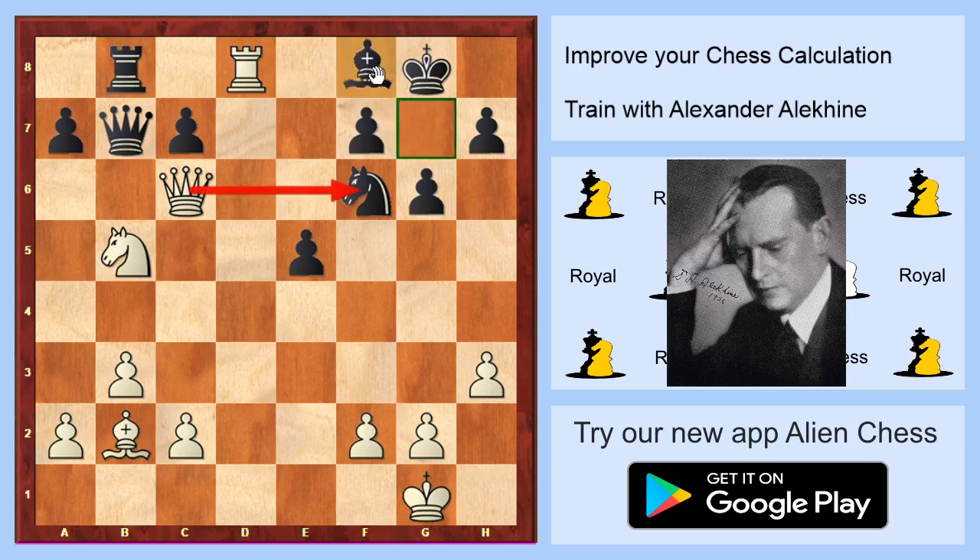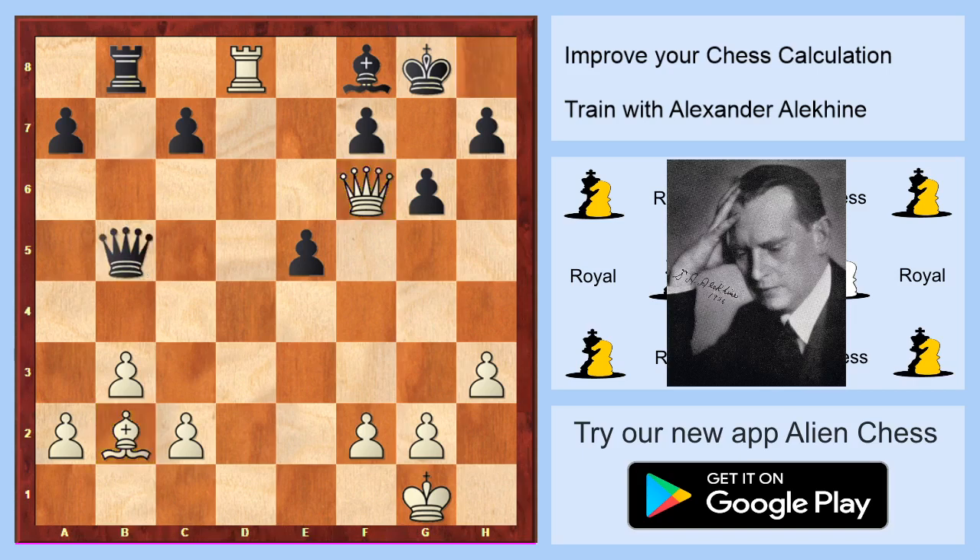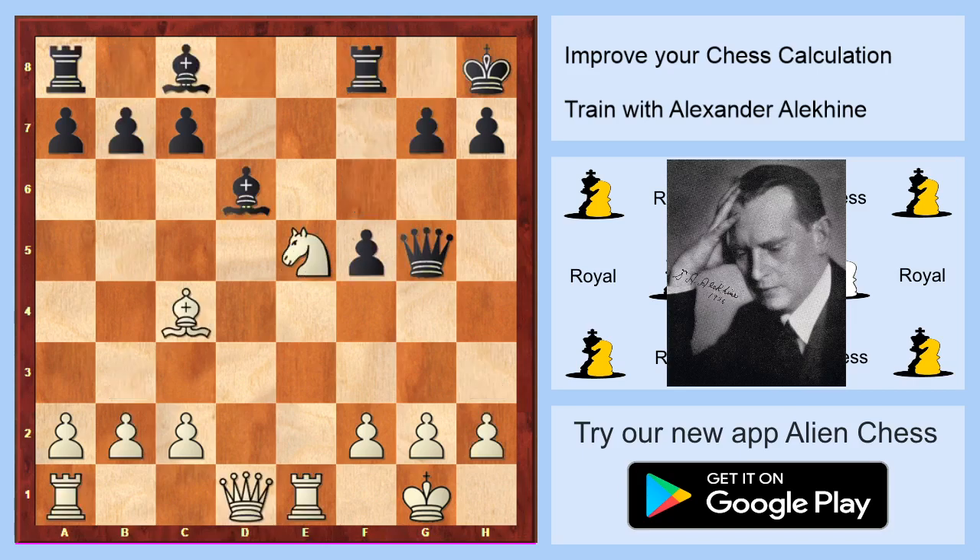Then white will take on f6. The main reason is that white wishes to checkmate black on h8. After these moves, black should resign. We are moving to another one — I hope you will enjoy this video.